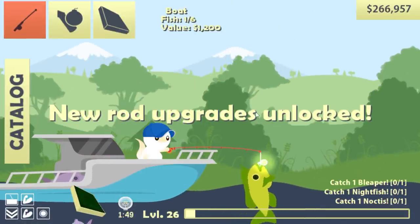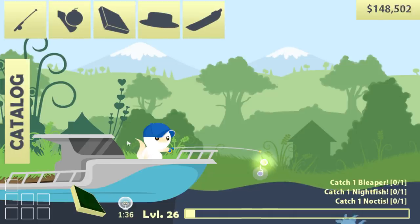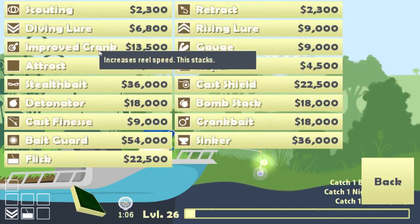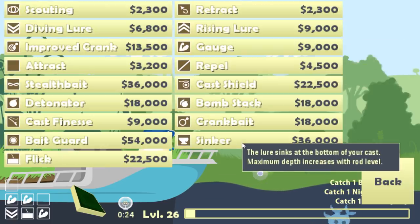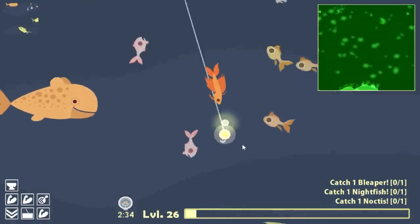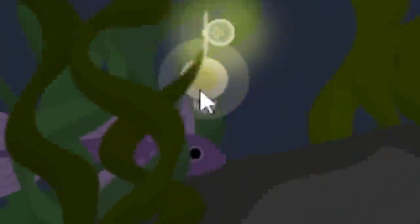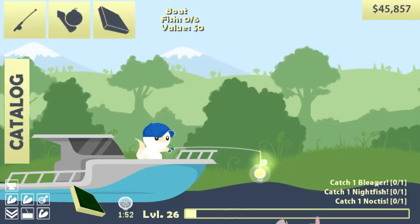I think the nightfish is maybe broken, but I know where to catch it now. This one's worth $60,000, so we're going to sell that. Since I have $328,000, let's just skip right to the great rod because it can have all the attachments and I like attachments. That one's actually still better, but we can still get all this stuff — we need a diving lure. These are very expensive upgrades. I'm going to buy like two or three levels of gauge so things can stop breaking my line so easily. Next I'm going to get the sinker and increase reel speed.